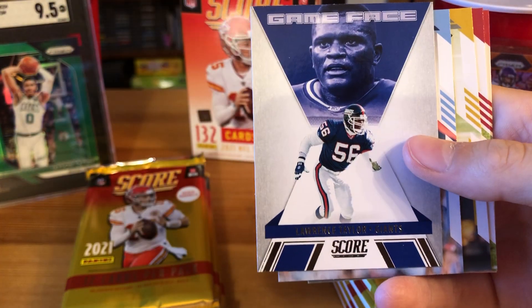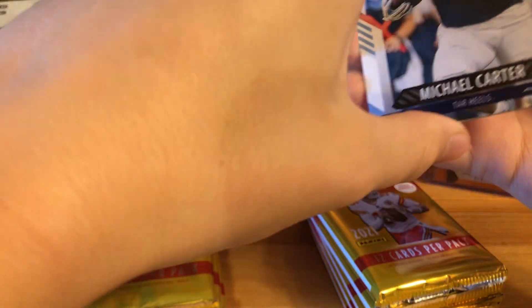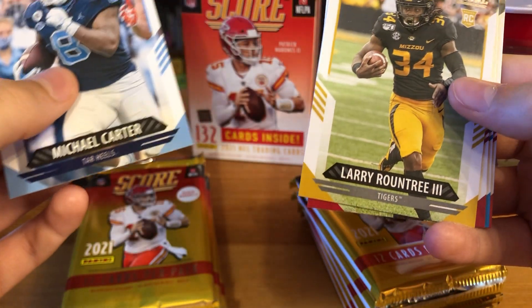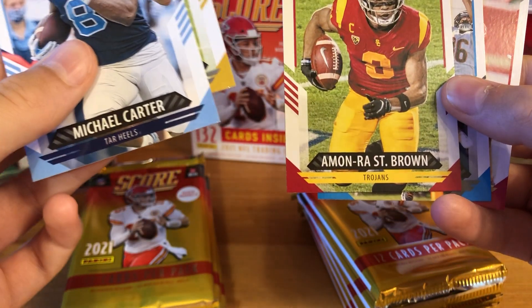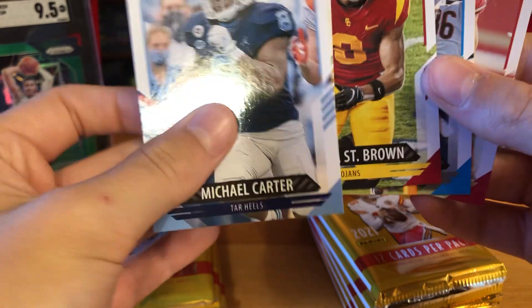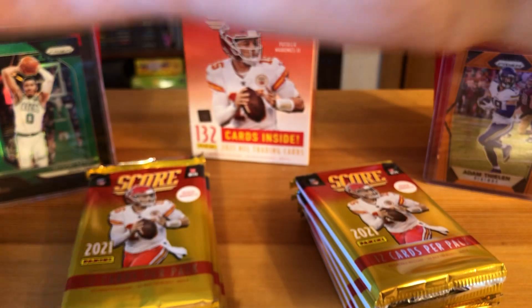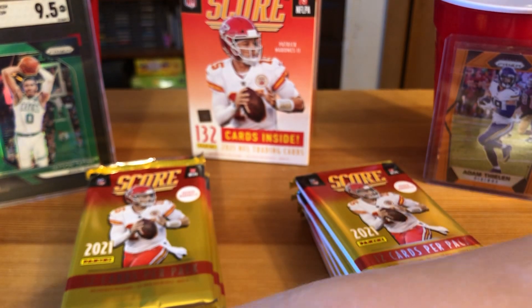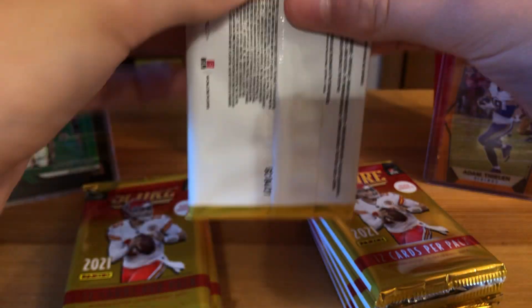Also in that first pack: Score Team Drew Lock, Lawrence Taylor game face, Michael Carter rookie, Larry Roundtree rookie, Amonra St. Brown rookie, Jeremy Chin, and Nick Bosa. First pack was pretty good — always will take a hit!